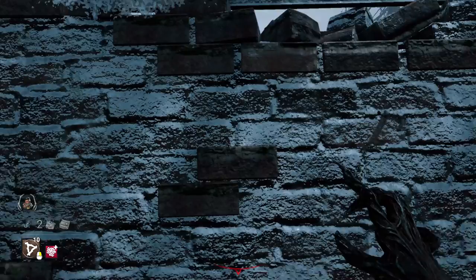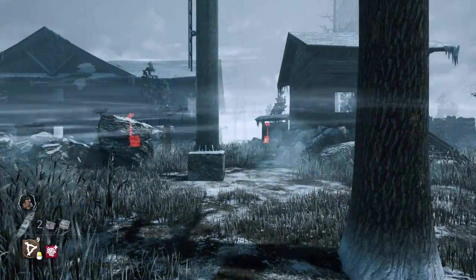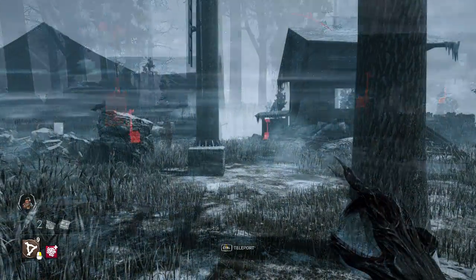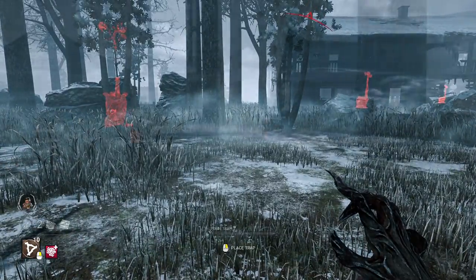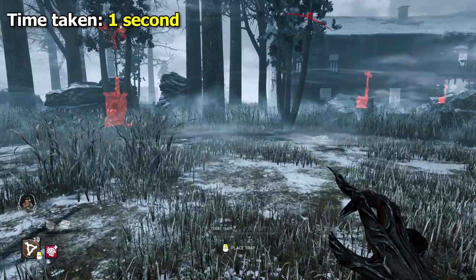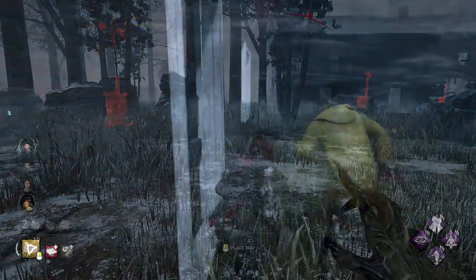The character at the very top, however, is Hag. Interestingly, she is the one who can move the fastest, with use of her iridescent addon, Mint Rag. Mint Rag allows you to teleport to any trap from anywhere by simply pressing the teleport button. So I set up a trap, went to the starting point, and instantly teleported. One second.